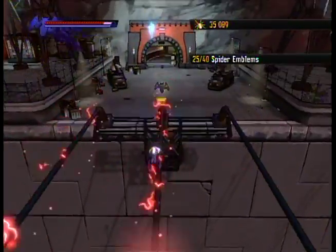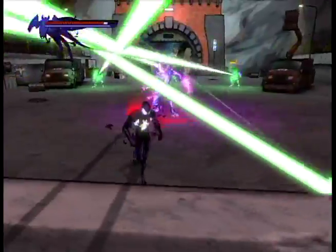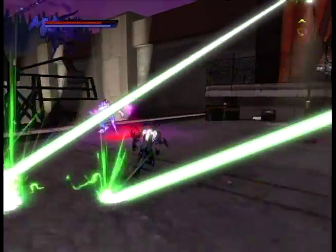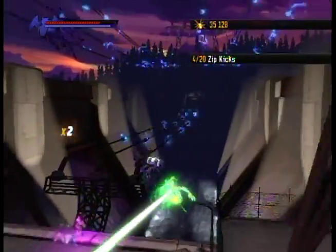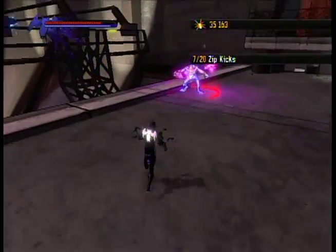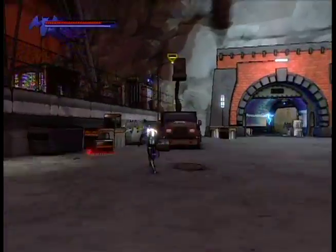For some reason it's particularly finicky here — it doesn't always want to latch onto the other wires, so you're like, oh no, I'm going to get hit by lasers! He's got a lot of health, look at all the damage he's taking. I should actually play this game. Zip this guy, zip that guy — should leave me with just a mostly killed purple guy. Kick, punch. He's floating in midair, and now he died. That was a fun way to dispatch that guy.